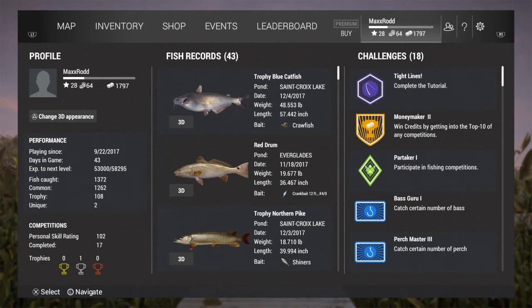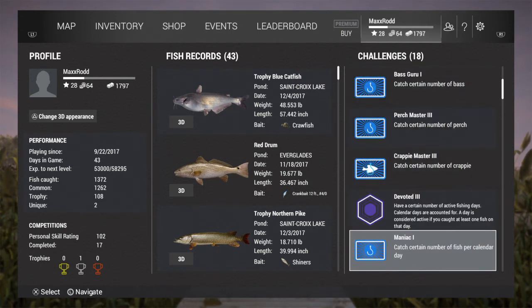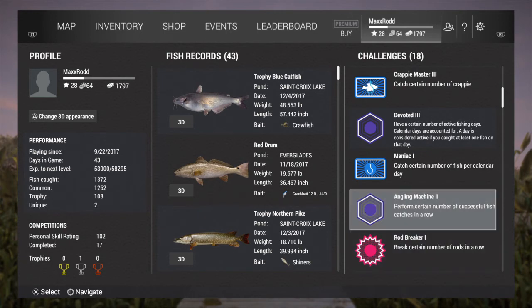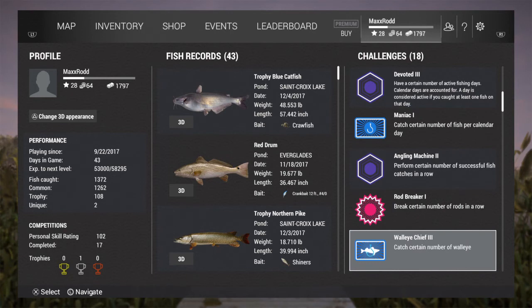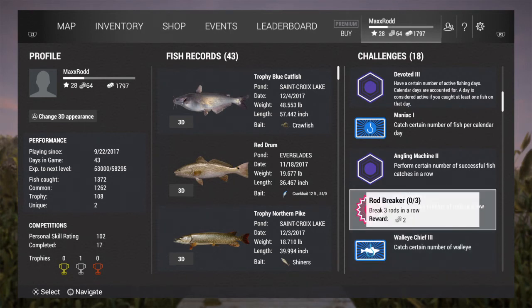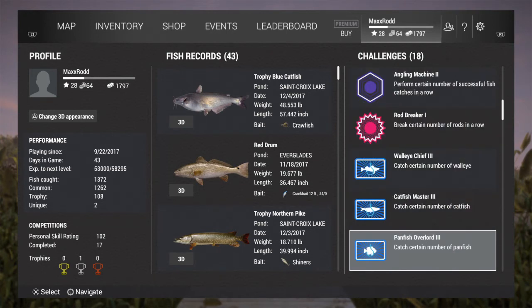It wasn't bigger than that one right there — that's a good size fish — and I already got my catfish. Perchmaster, crappie devoted... yeah I'd like to get three. XC's Bass Jig is my reward for getting 30, that'll be nice to get sitting out here. I'll break a walleye chief — catfish, yeah, I got my catfish master.